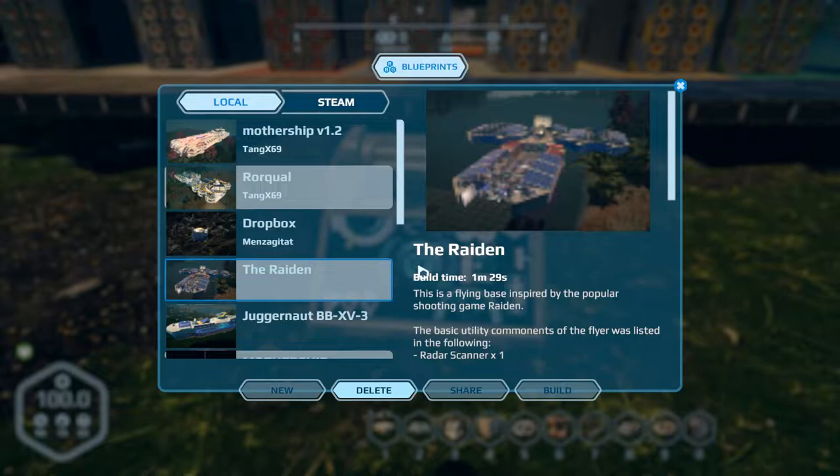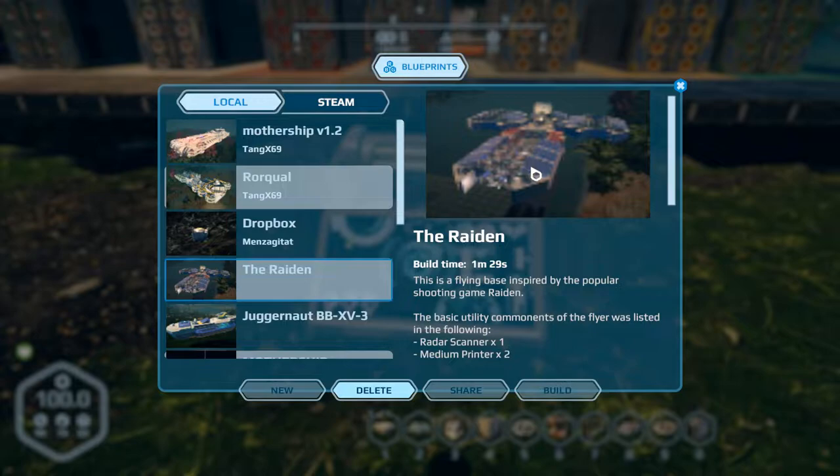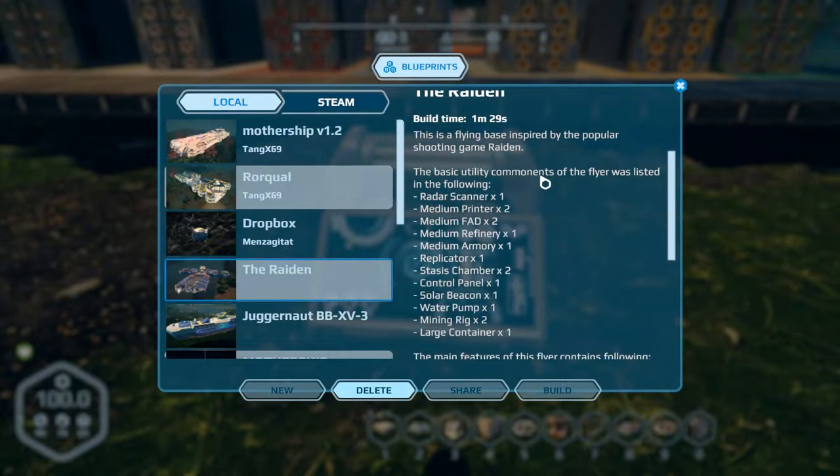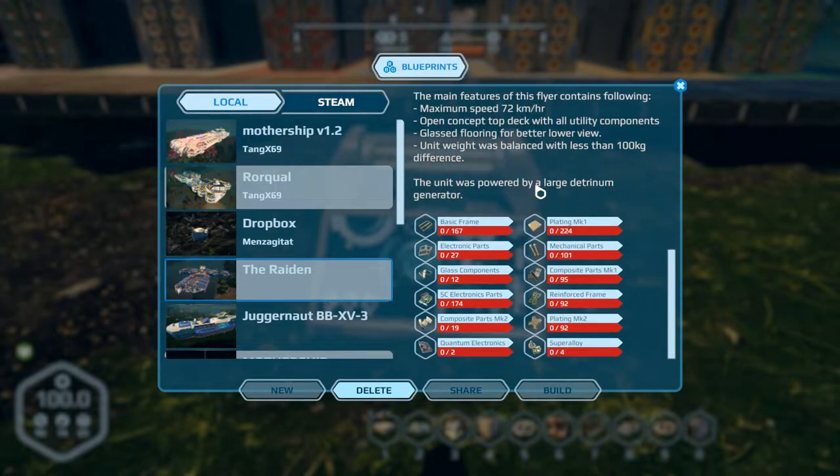There are a couple more we're going to check out — they're not necessarily big ships but they're still quite interesting. The first one is the Raiden, by a creator whose name is literally 'Who.' Build time is a minute and a half. It was inspired by the video game Raiden — that's an old game from back in the days of arcades. It looks like a fairly cheap build, it is fully stocked, and we'll check it out.